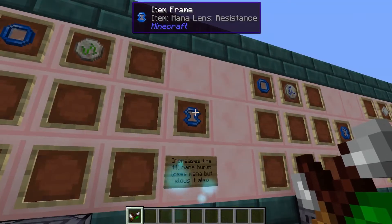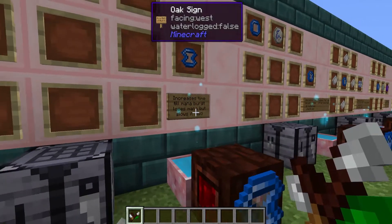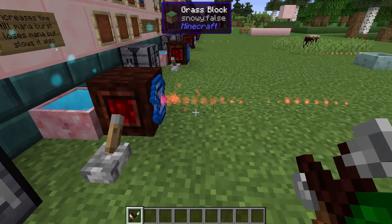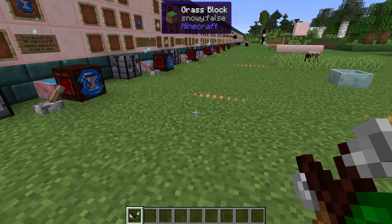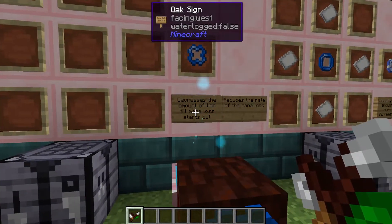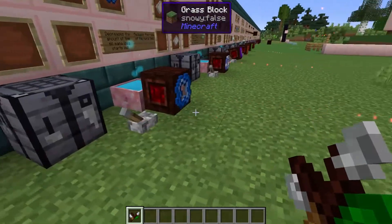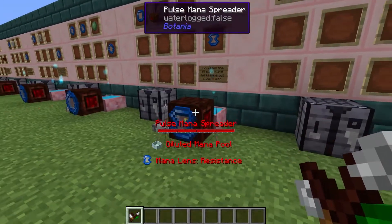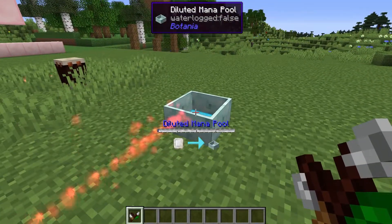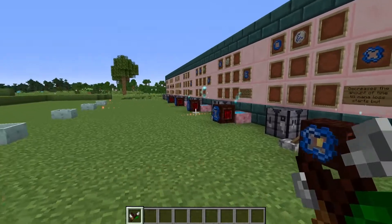Moving on, we have the resistance lens. This is made using a rune of earth, and this is going to increase the time until the mana burst starts actually losing mana. It also slows down the mana burst — it just makes it last longer essentially. We also have the efficiency lens, which decreases the time until mana loss starts but also reduces the rate at which mana is lost — so they're both similar in that they allow you to fire further.